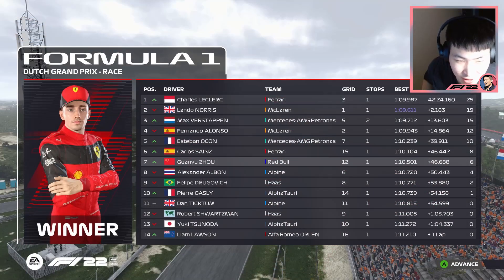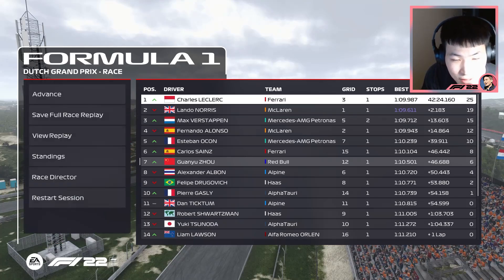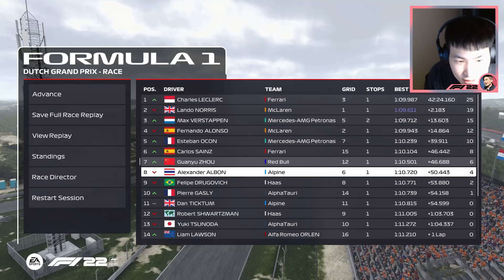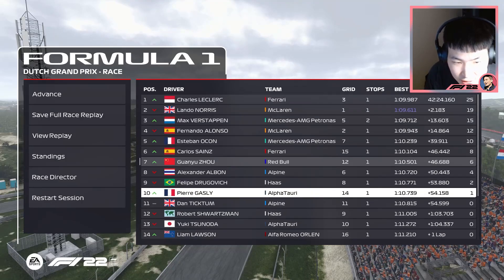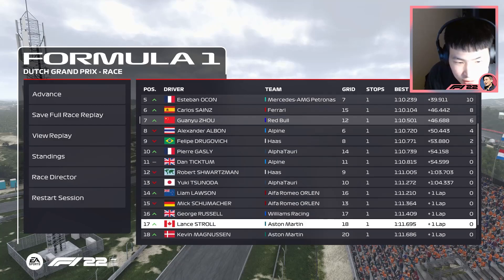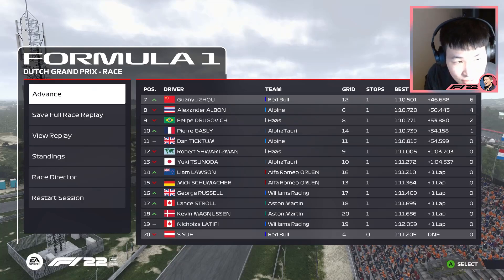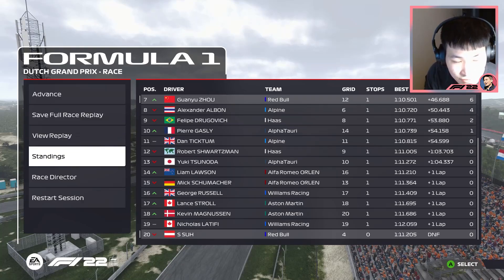What in the Ferrari is going on here? Absolutely unbelievable — I just don't know what to say, guys. What in the Ferrari strategy is happening here? Leclerc takes the top step of the podium with Norris and Verstappen alongside him, then Alonso, Ocon, Sainz, Zhou, Albon, Drugovich, and Gasly in the points. Ticktum, Schwarzman, Tsunoda, Lawson, Schumacher, Russell, Stroll, Magnussen, and Latifi round out the finishers — with myself being the only car to retire.